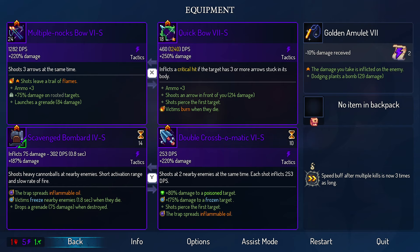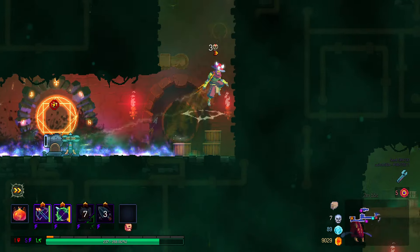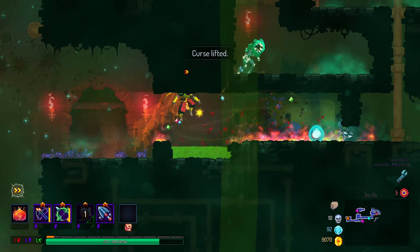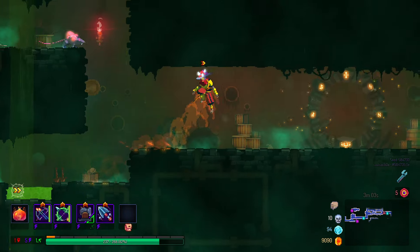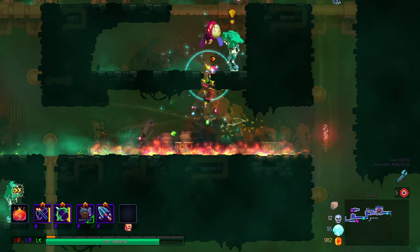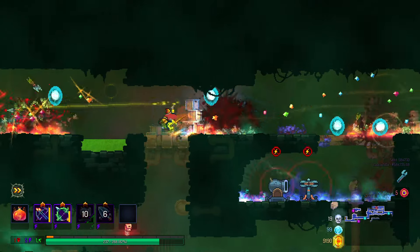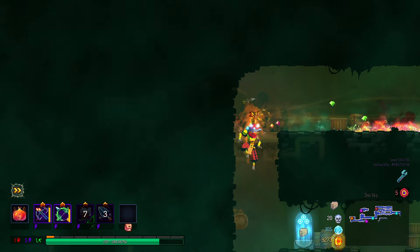Multi-knock bow shoots three arrows at the same time, and quick bow inflicts critical hits if the target has three or more arrows stuck in its body - but it doesn't have to be three arrows from the quick bow, any type of projectile counts. You're shooting three at a time with the multi-knock bow and then the quick bow is just going to easily start critting. It is amazing, and if you also deal with the ammo problem we face with every single ammo weapon against bosses.